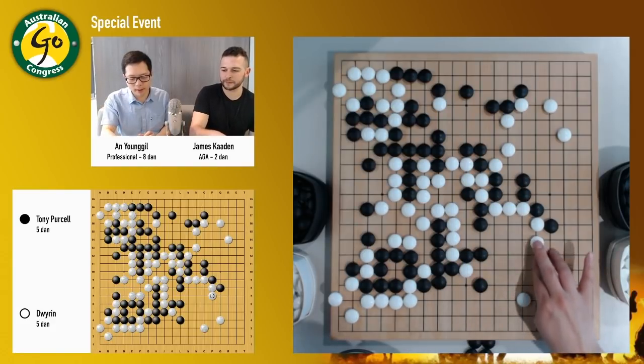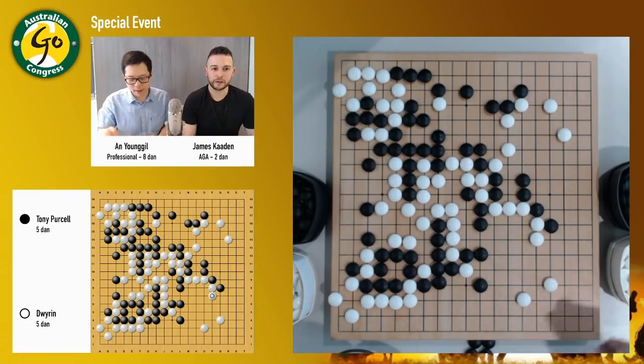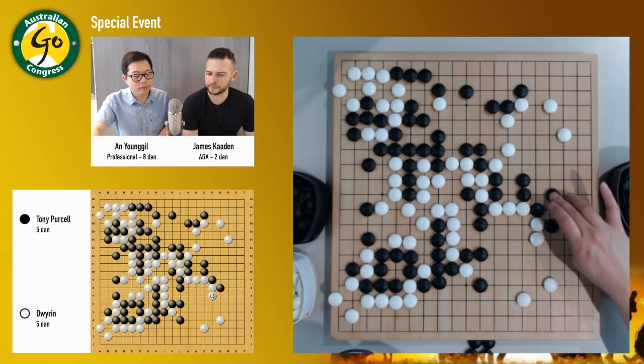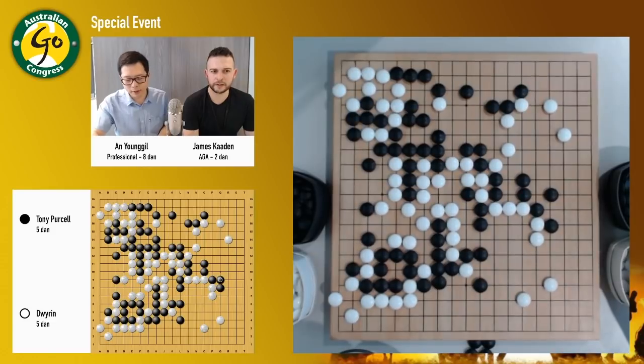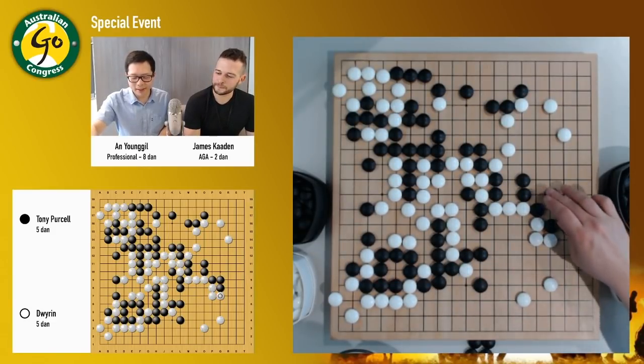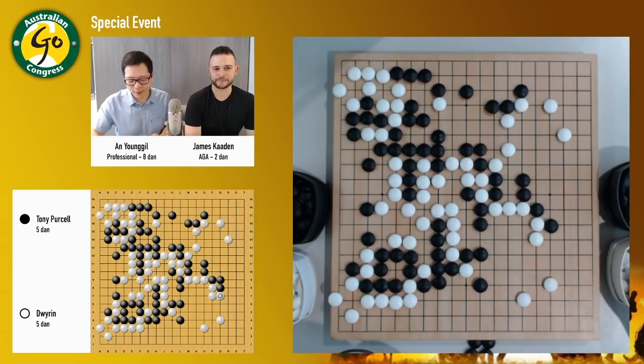I always admire the patience of the higher dan players and professionals especially. Even just keeping the little careless mistakes out of their games makes such a huge difference to the level and quality of the game. White just extends here. That's good patience. At the same time, it looks like with a tiger's mouth, black can settle the group quite easily.